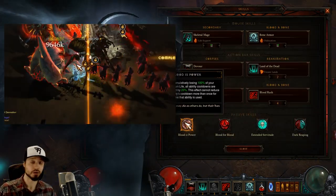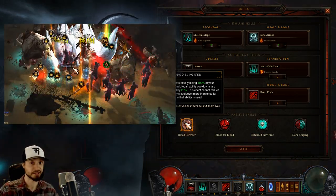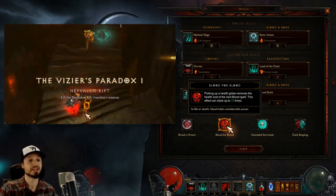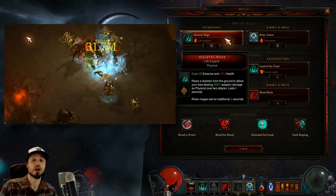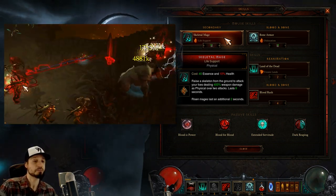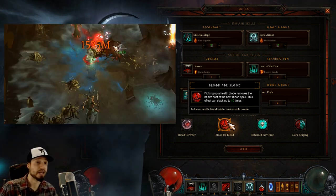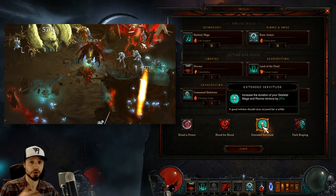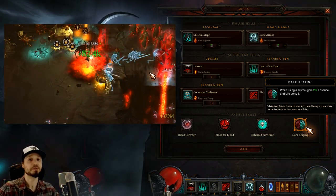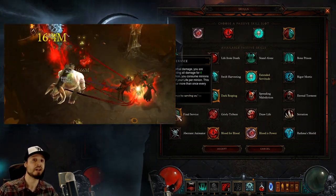Onto our passives. First, we want Blood is Power — by spending life we get cooldown reduction on all our skills, particularly helpful towards Land of the Dead. Blood for Blood makes it such that whenever we pick up a health globe, the health cost of our next blood spell is removed, and we can stack up to 10 of these. Skeletal Mage Life Support costs 10% of your health, but thanks to our ring we only need to cast it 5 times to have 10 mages out — still 50% of our health. With Blood for Blood combined with the extended pickup radius from Avarice Band, we'll often get free Skeletal Mages. Extended Servitude will further increase the duration of our Skeletal Mages, and Dark Reaping lets us gain 2% Essence and life per kill. Since we'll be killing things very quickly, we'll benefit from this often. The last passive, via our Hellfire Amulet, will be Final Service — the free life passive.